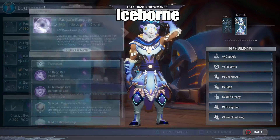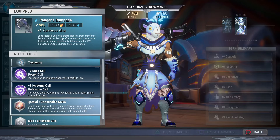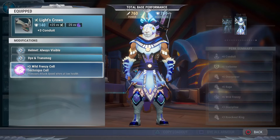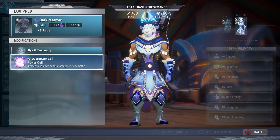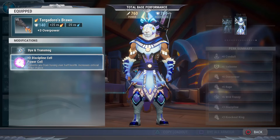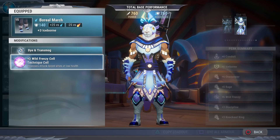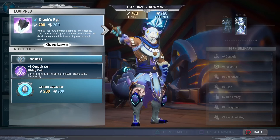For the next build — the iceborne build — same weapon obviously, and you're gonna put a rage cell in there and an iceborne cell. For the special, you can choose what you want but definitely rock extended clip. For the headpiece it's also Rezakiri's head and we're gonna put a wild frenzy cell in there. Shroud is the chest piece and you're gonna put an overpower cell. The arms are Torgadoro's which has an overpower, and you're gonna put a discipline cell in that. The legs, because we're trying to have an iceborne build, are Boreus's which comes with iceborne, and you're gonna throw another wild frenzy cell in there.